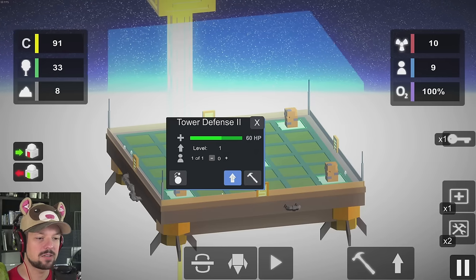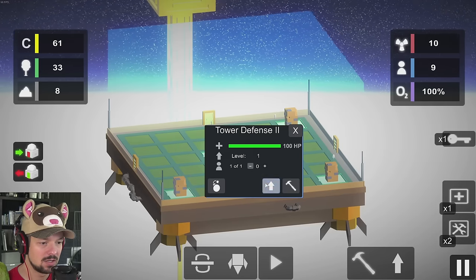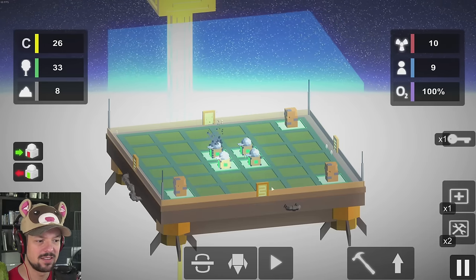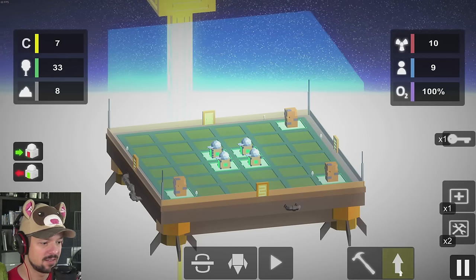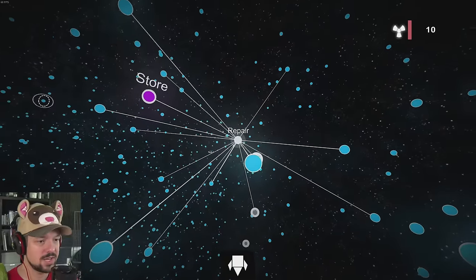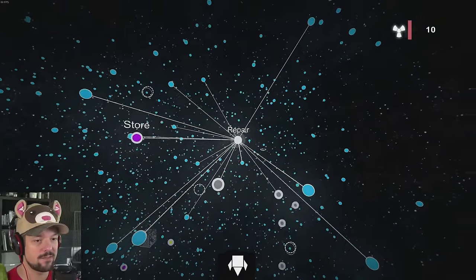We can also upgrade our towers, which I think is a great idea. I have no idea how much that costs — I'm just clicking the upgrade icon and it works. I think it costs money. We also need to repair our stuff — level three, how much it costs. We got them upgraded, I hope that's gonna help us. You can also upgrade stuff at the repair spot — I did not know that. I learned a thing. This is a learning experience for all of us.